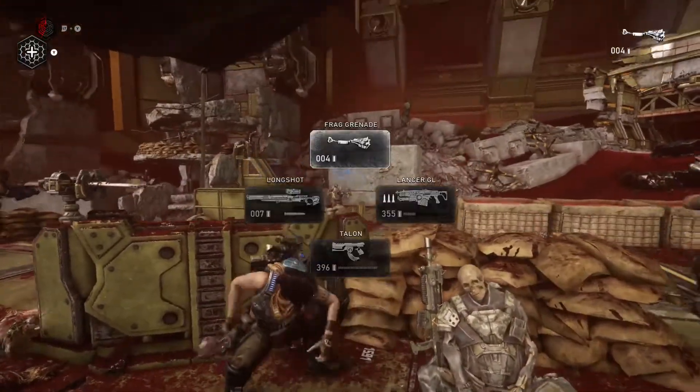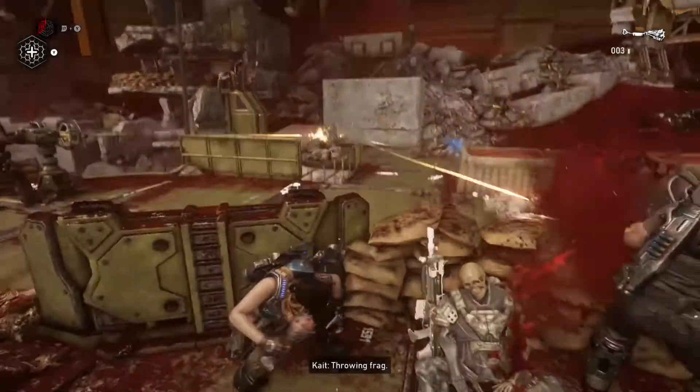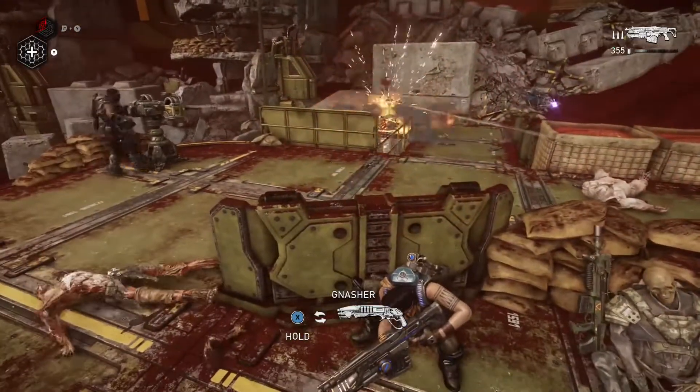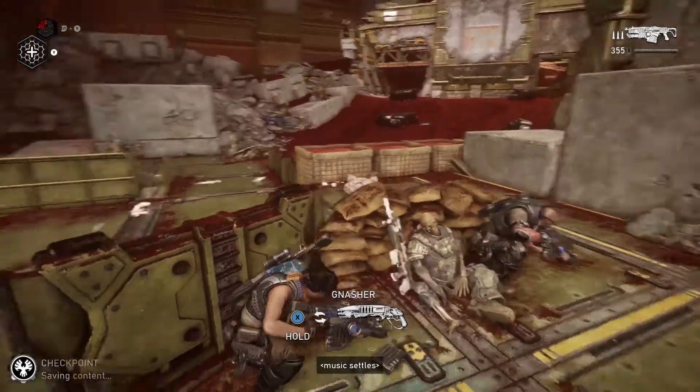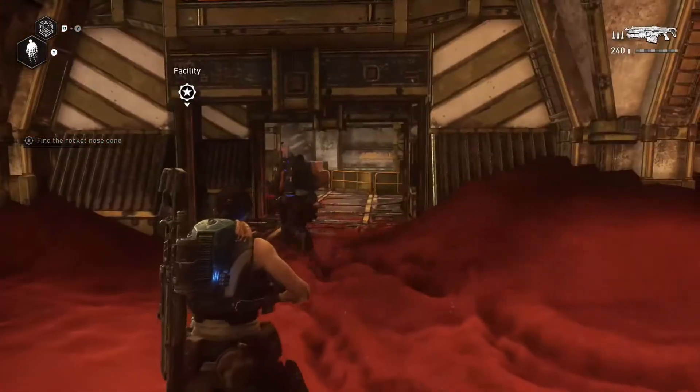I'd much rather just look out for my own character than try to protect these teammates. If there's someone behind the turret, just throw a grenade — that'll wipe them out, because someone may take that turret back as you saw.